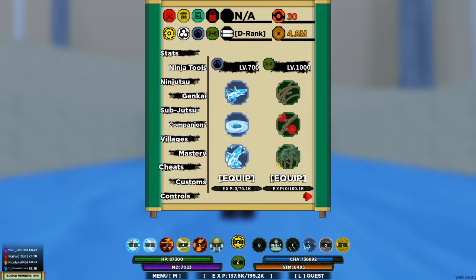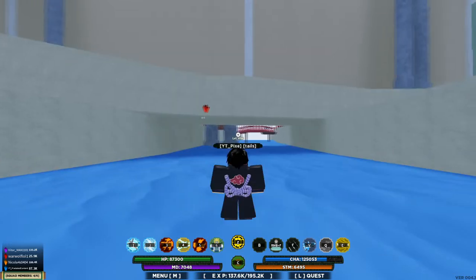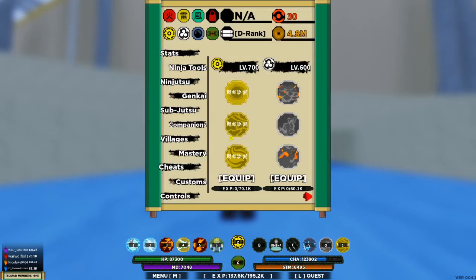I have Hoshigaki for the V skill that teleports you fast, Senju Wood for the C skill to make me fast, and Namakaze for the Z skill — that skill does multiple-hit damage. And then I have another skill for overall OP damage.